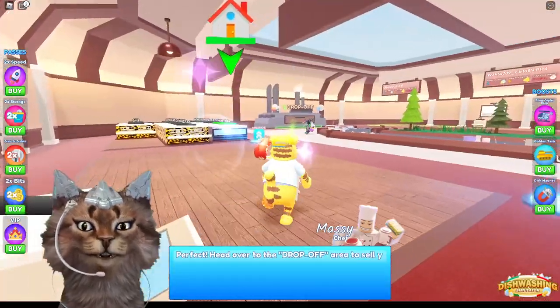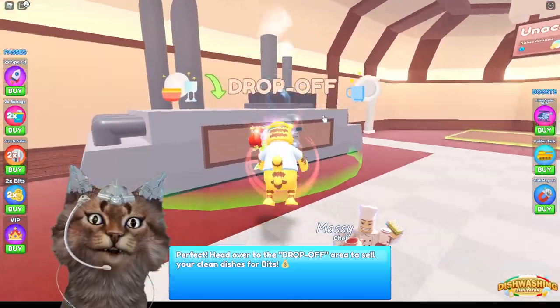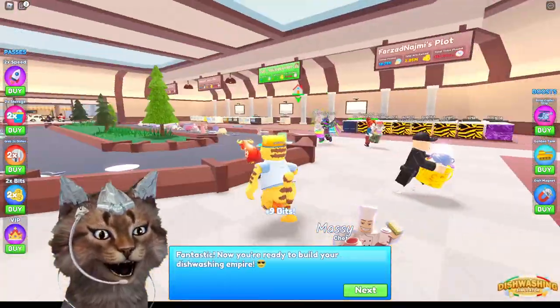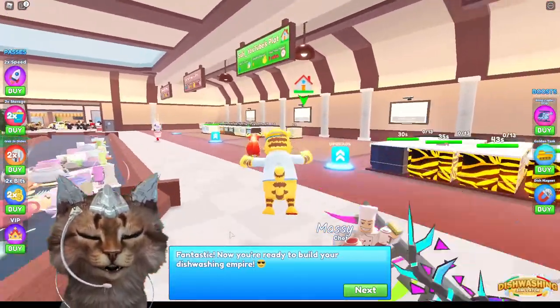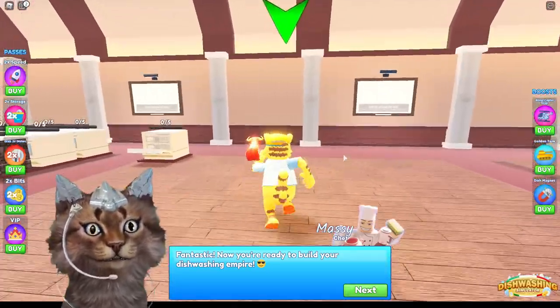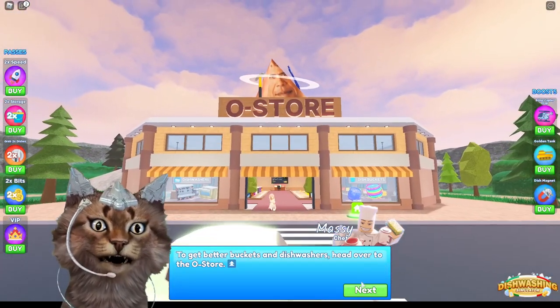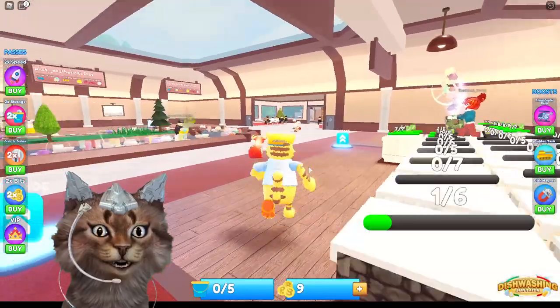Let's click all these things over here. Now we got to go to the drop-off area to sell all our dishes for bits, which is money. And there we go. It says fantastic, now you're ready to build your dishwashing empire. So this is my empire right here. Let's click next — we got the old store over there, that's pretty cool. And it says good luck.